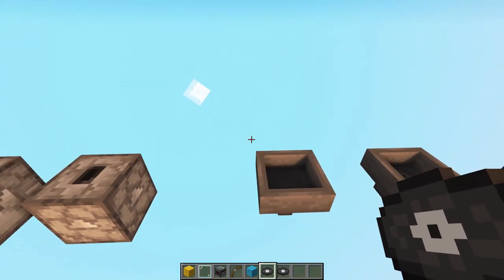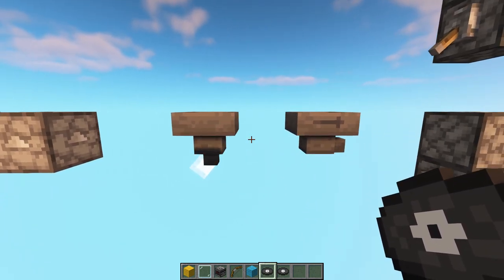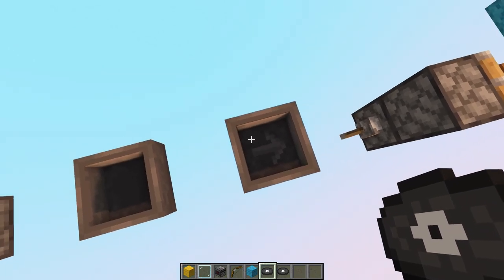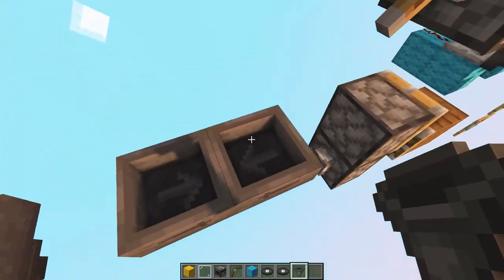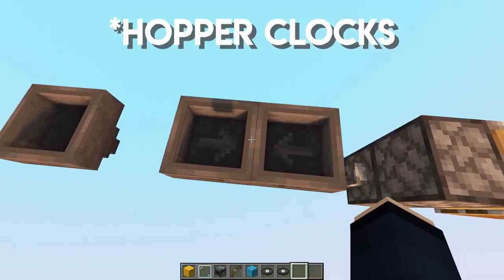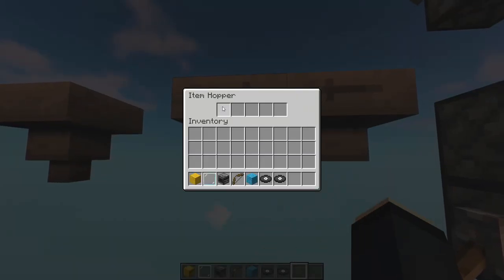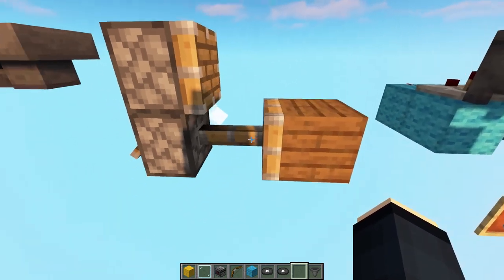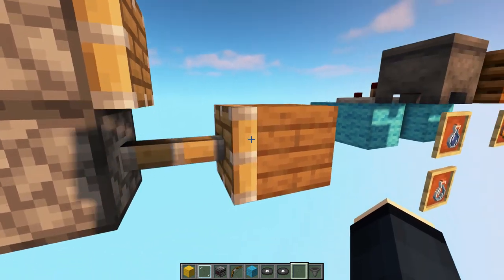These are the hoppers. They look normal at first, but when you place them facing sideways they show you the direction they are facing. This makes it super useful to work with, for example, observer clocks, because you can always see the direction of the hoppers.